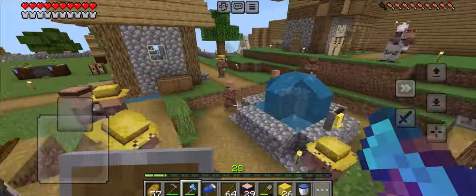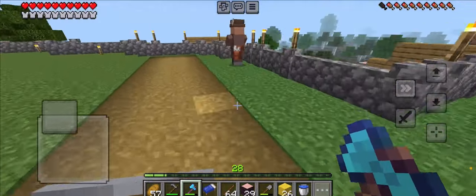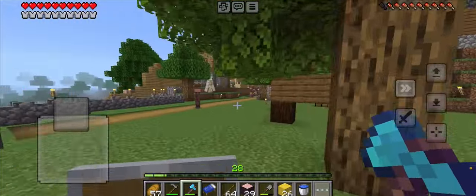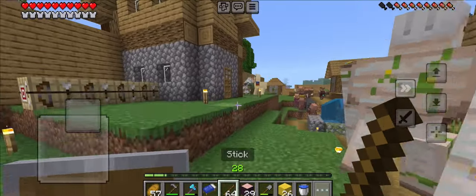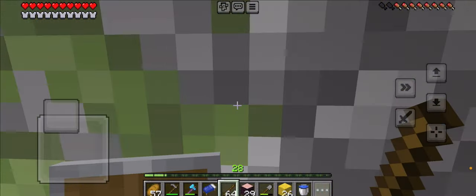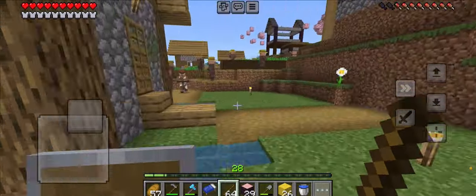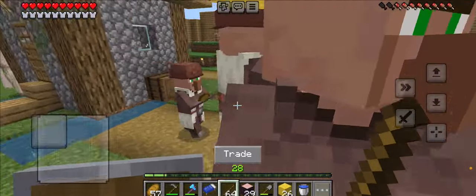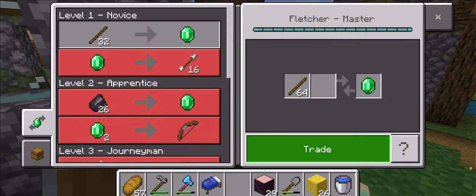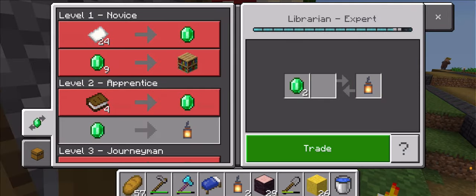I've got so many villagers here — most of these are nitwits, by the way. Where's my fletcher? I need my master fletcher here. You're not my master fletcher. Where is my master fletcher? Do not hit that golem. I have a master fletcher over here and he's not around. Don't tell me he's trying to breed with the other villagers. You are! Four emeralds, and I think I can get a few lanterns here.